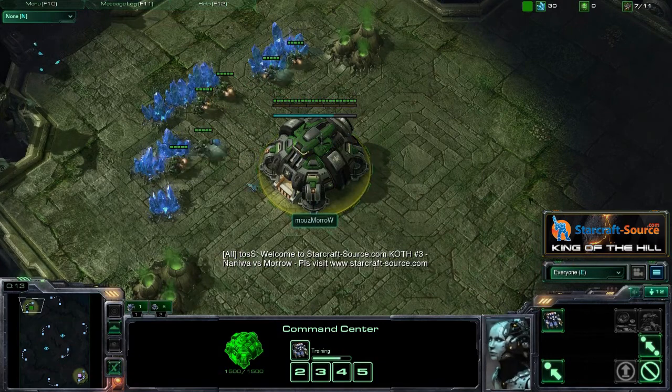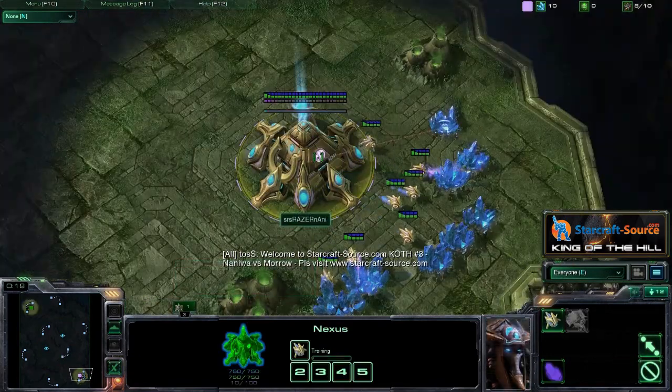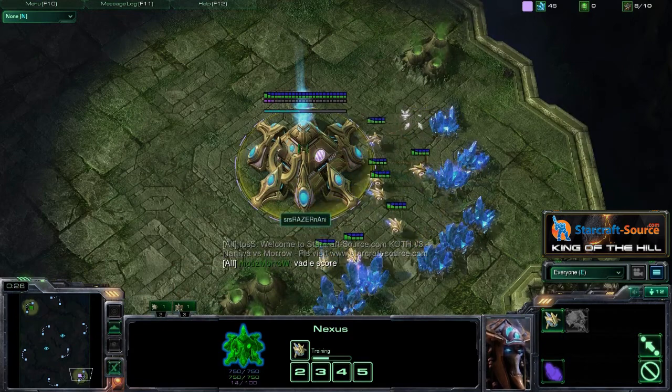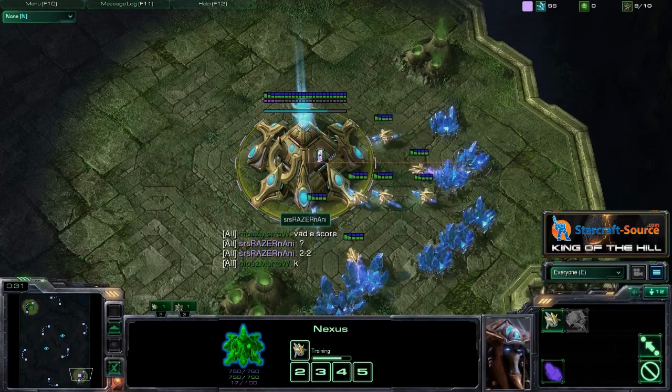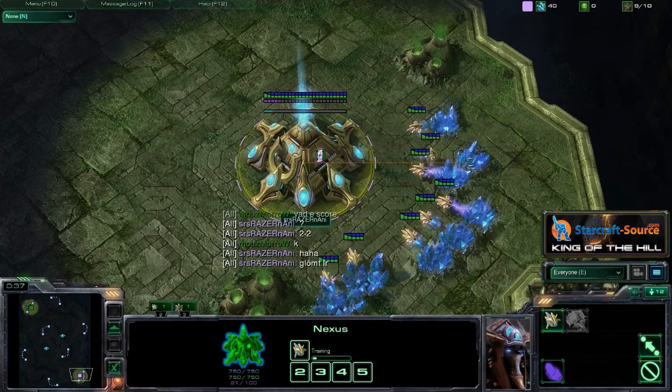Let's go into the game, and we actually have Jungle Basin now. For some reason I seen it as the 7th map and I was assuming we had to wait until game 7, but nope. Moro's picked Jungle Basin for the 5th game, and it is 2-2.